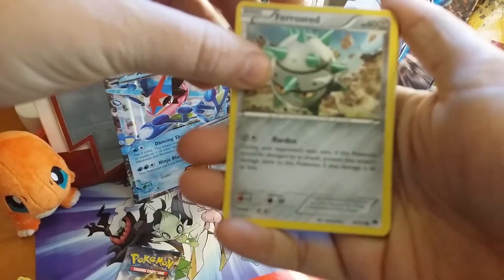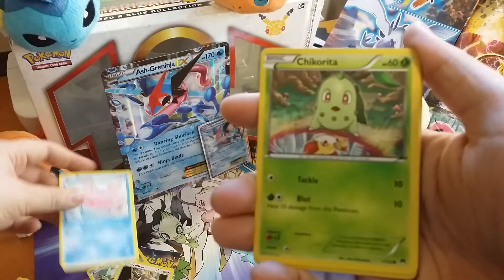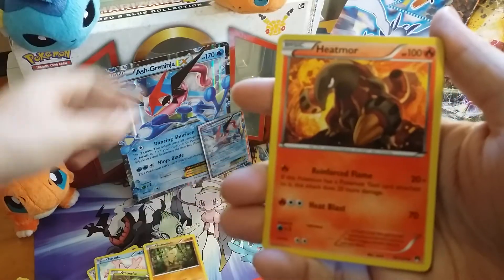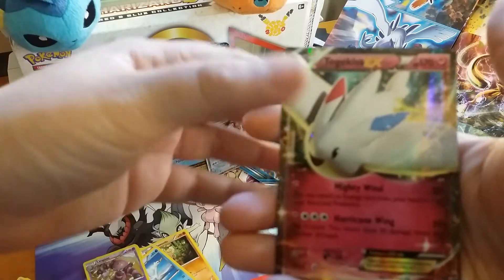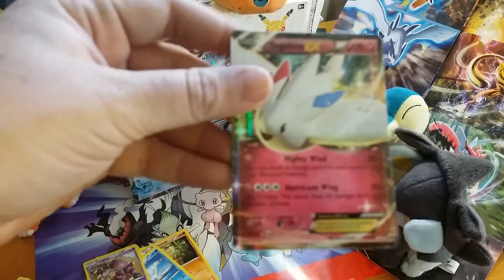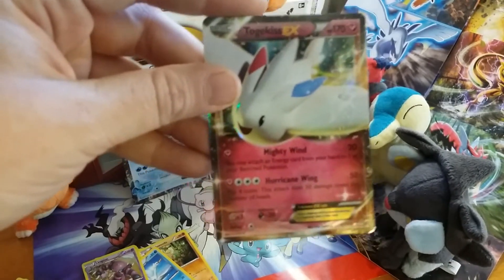We have Ferroseed, Fluffeh, Pansage, Chespin, Zweilous, Heatmor, Swanna — the first holo is a Drapion, ooh, EX Togekiss! So Greninja right now has the lead.